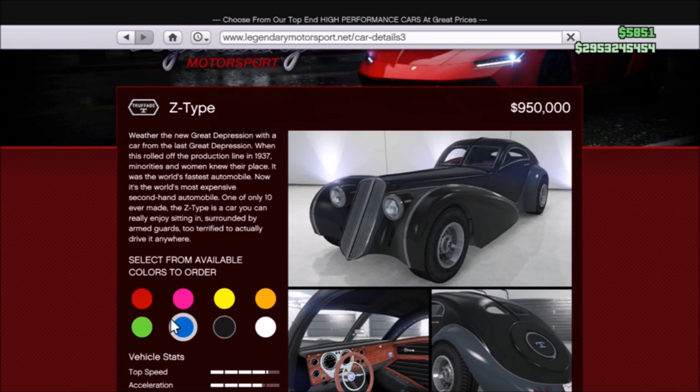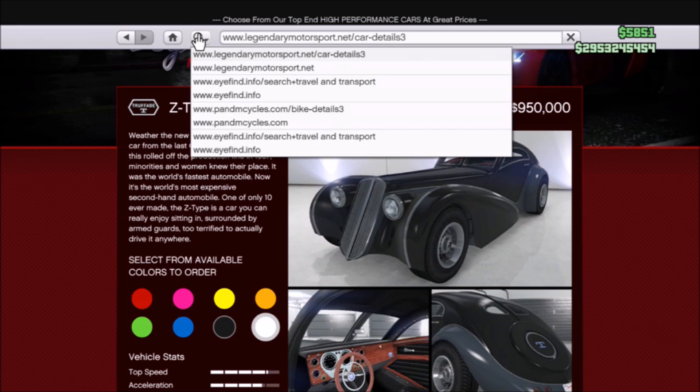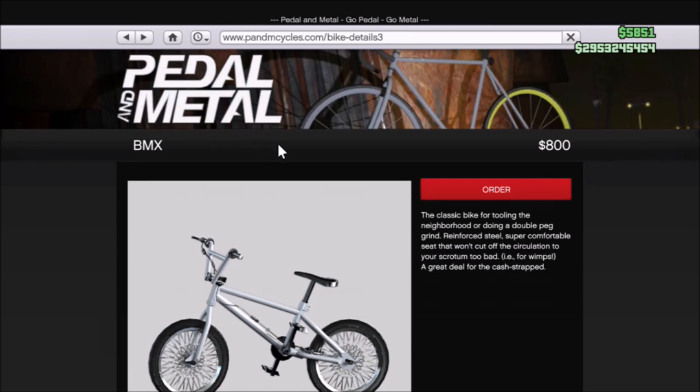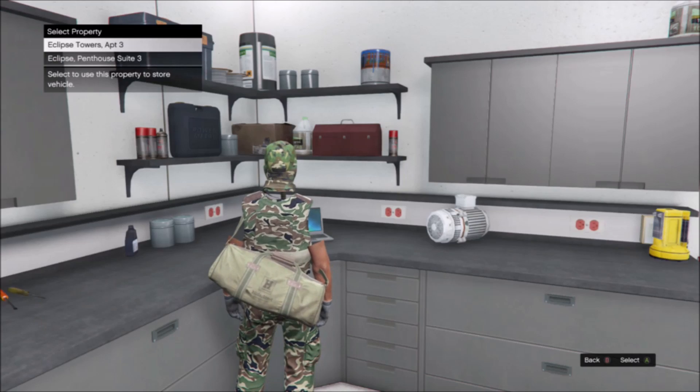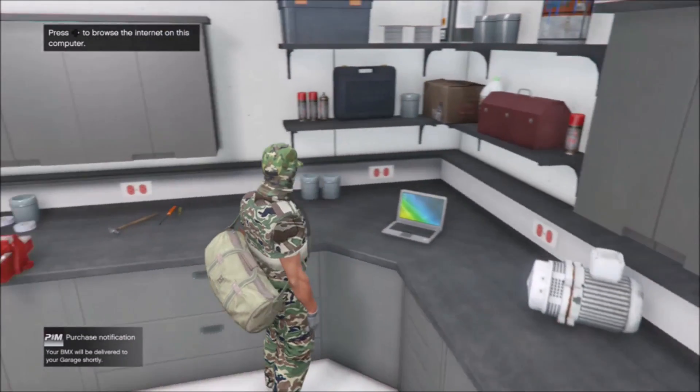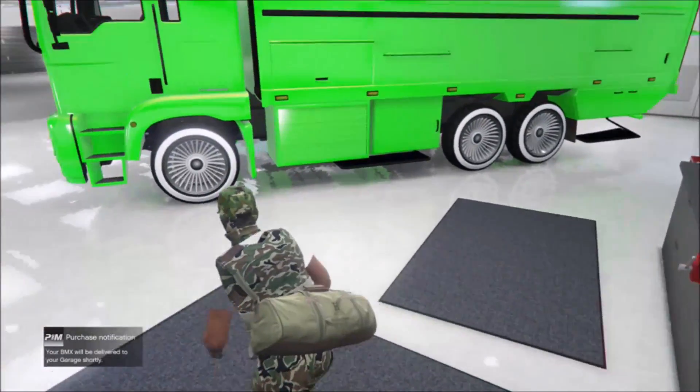Once you have chosen a color, hit this little clock icon with the down arrow and then go to the Pedal Bike Details Three website. Then just hit order on the BMX. As soon as you hit order, select a garage if you have multiple and you should get a purchase notification. Once you have that notification, you can do anything you want for one to two minutes until it spawns in your garage.